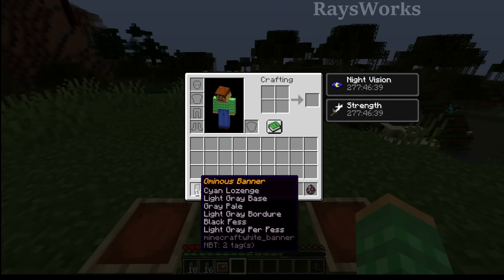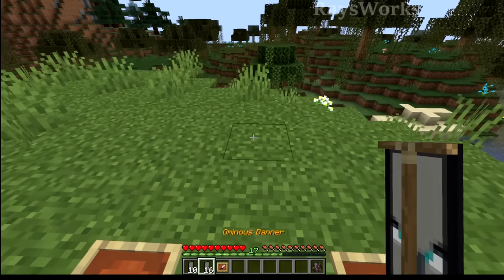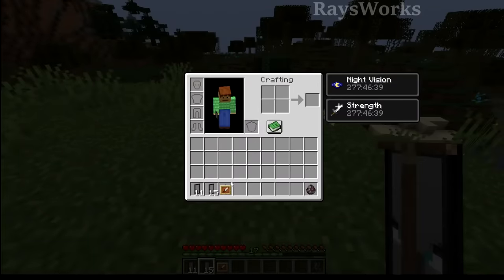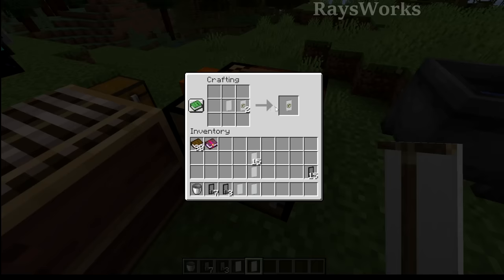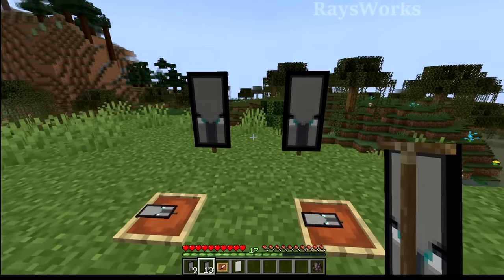The outpost banner has more NBT tags than the ones that come from illagers — the one from the outpost is going to be the discontinued one. Before updating you want to get a lot of these. One way is to take the ones you get from illagers on their death, place them down, break them, and pick them up — notice they will stack with the outpost banners. You can't make copies of this ominous banner because it's a special one, unlike most banners which you can just copy.